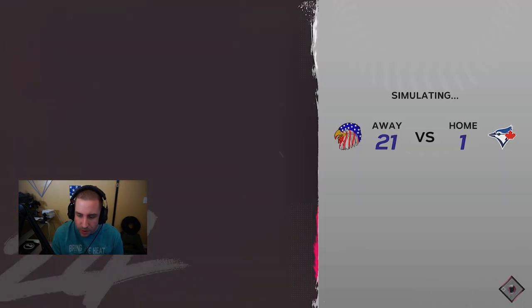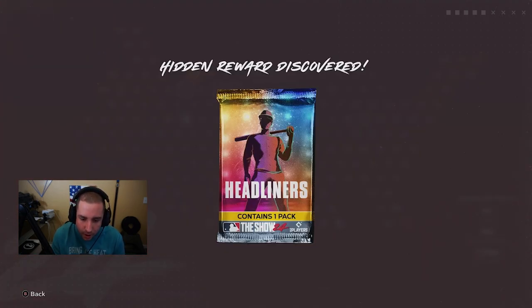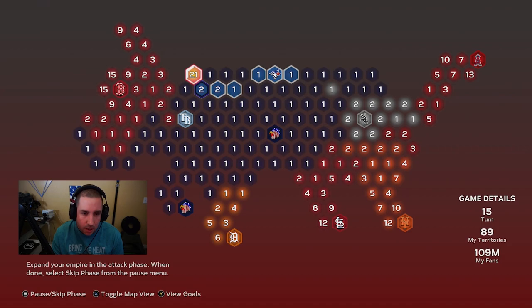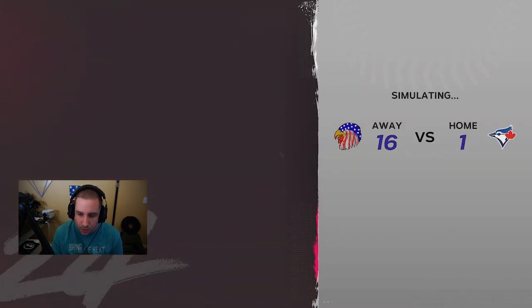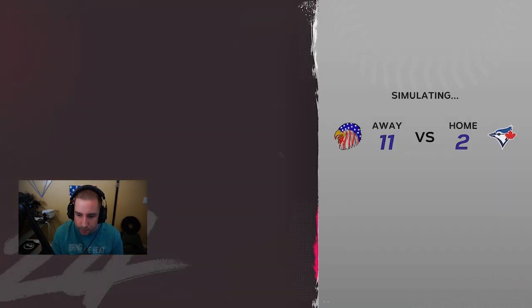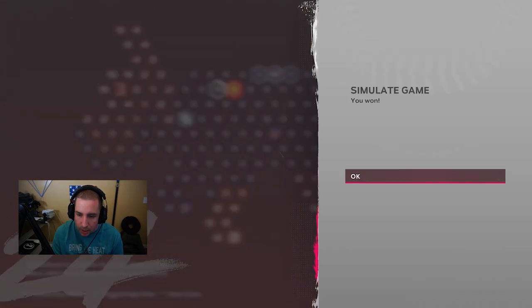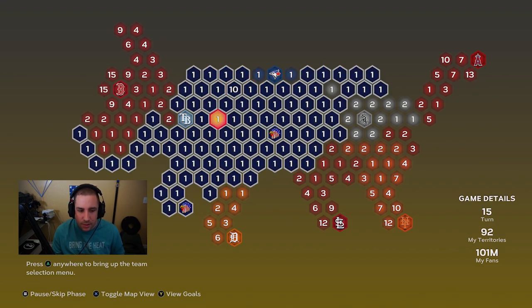We're going to get the Blue Jays basically all filled up besides their stronghold. We got a hidden reward: a Headliners pack right there, all the way above the Rays in the corner! We get 10 fans left over. Now this is when we would attack our next victim — in this case, probably the Rays, since they're right there. Then we can move on after.